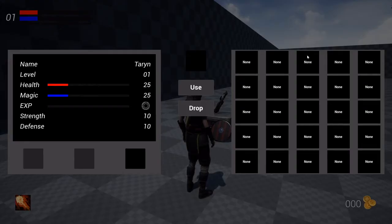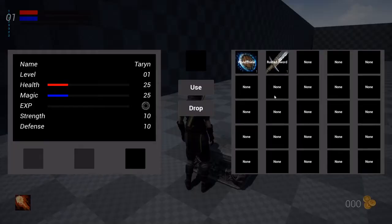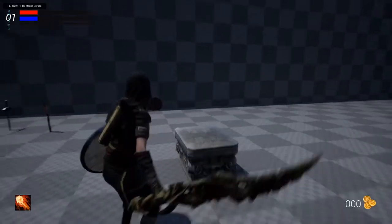This one is going to be more free-flow, so you'll just have an empty inventory pack, and then when you pick stuff up you can do stuff from there — you can either drop it again or equip it.